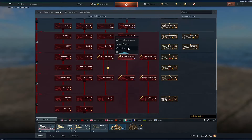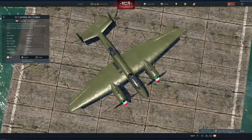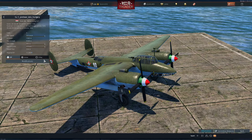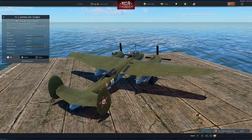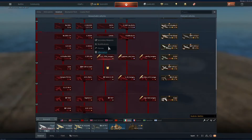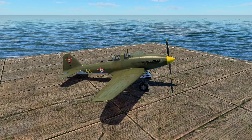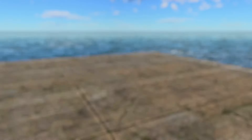Next up, we have the Tu-2 from the post-war. I do love the nose effect for the paint — looks really good, and I don't think there's a camouflage for this one at the moment. Next, we have the IL-10 — a carbon copy from what's in Russia and China. Their camouflage is yellow 33, looks really nice.